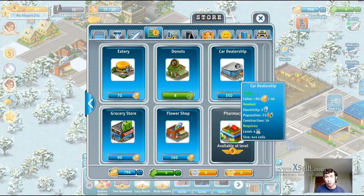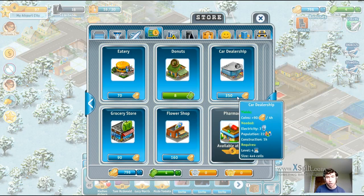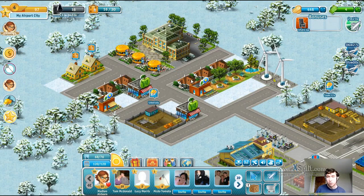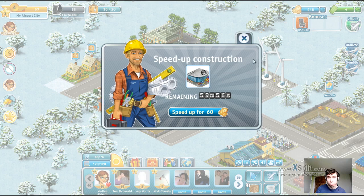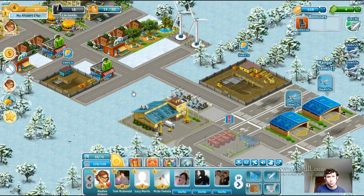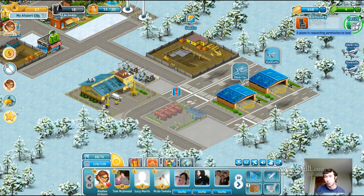So this is a bigger business - 90 coins every 4 hours - and it takes up a little bit more room, which is why I kind of left this spot here. How much to rush build that? At 60. I'd rather wait to make sure we've got the condensers first before actually rush building that.